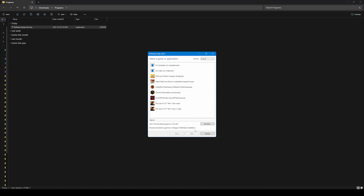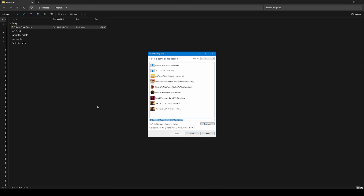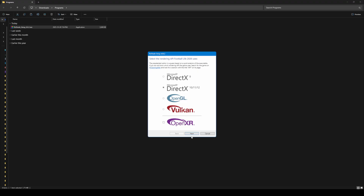A window will pop up. You need to find your game's main executable file. Click Browse. Navigate to your SP Football Life 2026 folder and select FL26.exe. Click Next.